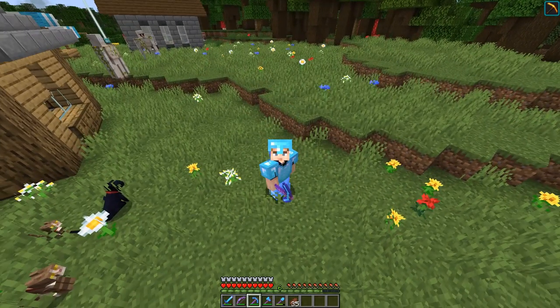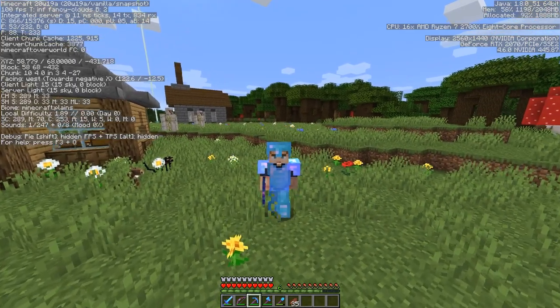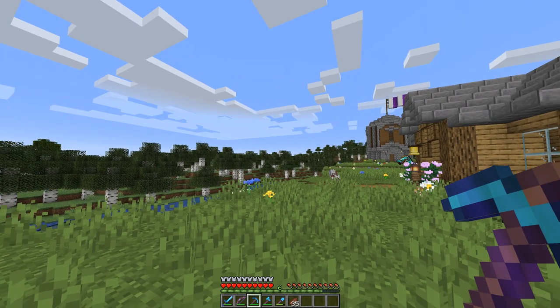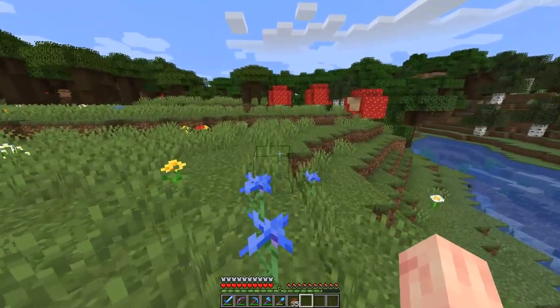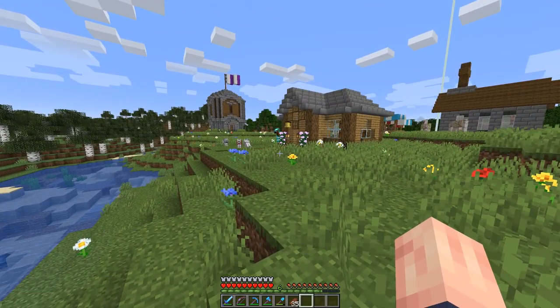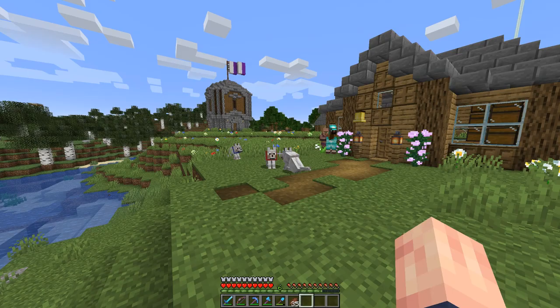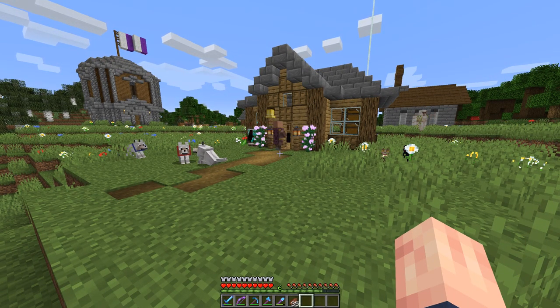So first off, I'm recording this on Wednesday and I'll also be uploading this on a Wednesday. So that means it's snapshot day. Currently we are on the newest snapshot, 20w19a, which is an interesting snapshot — and the reason it's interesting is because it's not interesting. When Mojang releases snapshots that really don't do anything, all this snapshot does is make a few tiny bug changes. That means the update is pretty much finished and ready to be released. So hopefully within the next week or two, we'll hear something about a release date. My estimate is that we'll get a release date within at least a month or two — two months is probably the latest.